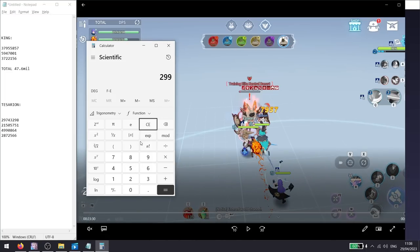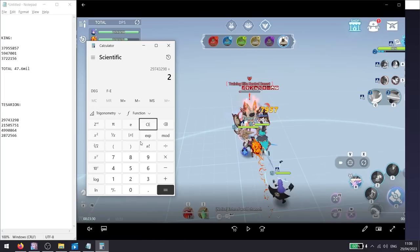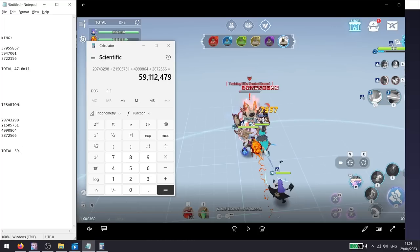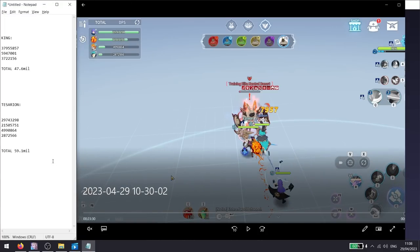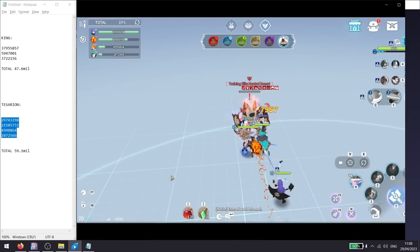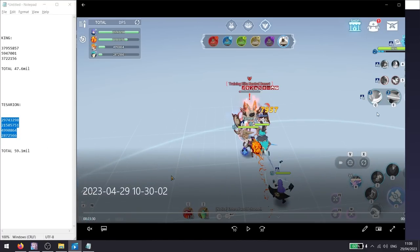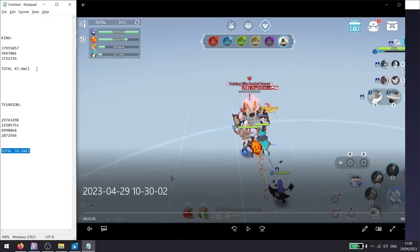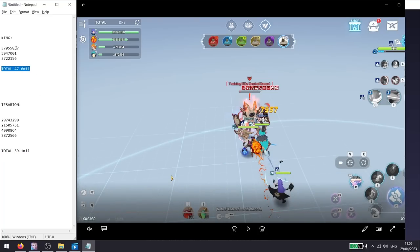For the Tessarion run, the total is around 59.1 million. So the damage differs by a decent amount, especially if you have a well-built damage dealer. But if you're using Orbia, the damage increase from King will be way higher, as Orbia is often your main damage dealer — the difference in totals will be much greater because, for me, Cleave is barely doing any damage. If you're an Orbia user, King will be even more impactful.